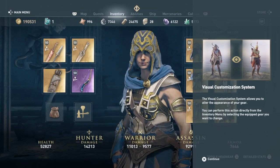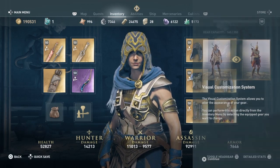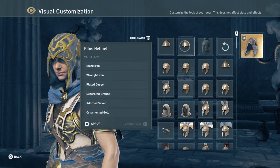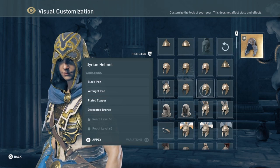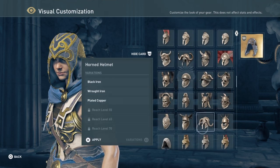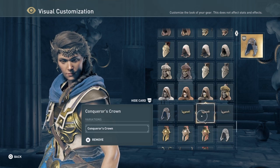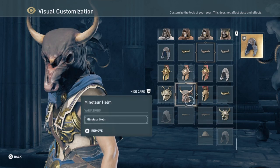As you can see already, there's a visual customization system — I can't believe it, that's actually pretty awesome. You can actually change the way you want your gear to appear. So you have your helmet, you go to the system, look at everything else you've got, and you can just change the way you want it to look. You keep all the benefits of the original item but you get to make it look like something else entirely.